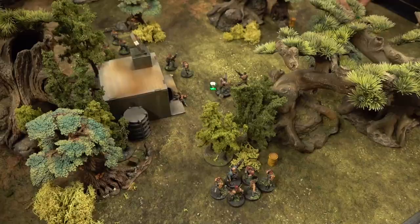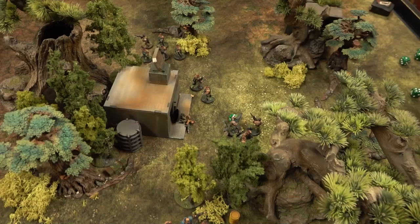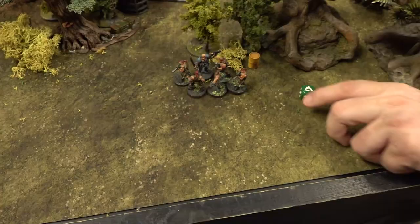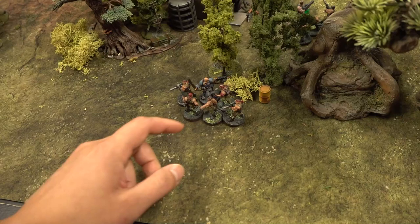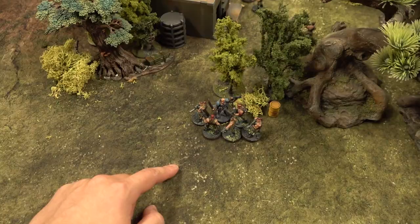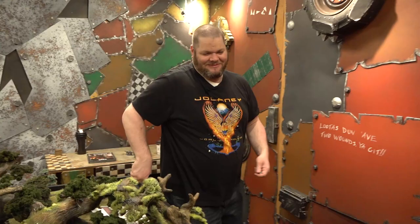The remaining enemy punches back — hits, wounds, but Arnie saves it. On Steve's next turn, he rolls a die hoping for a four-plus for a special event — he gets a two, no luck, so he proceeds normally. More charges come in as Cullen's forces pile into the melee. Arnie gets to fight first — he hits and wounds, killing another enemy for another XP.